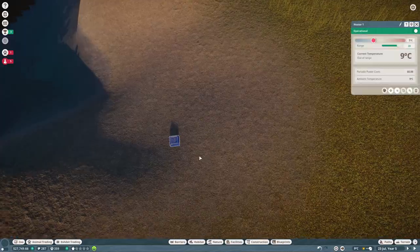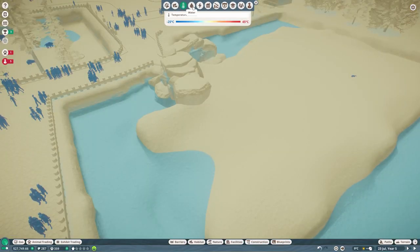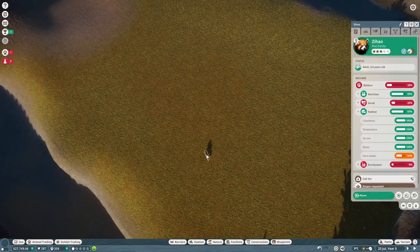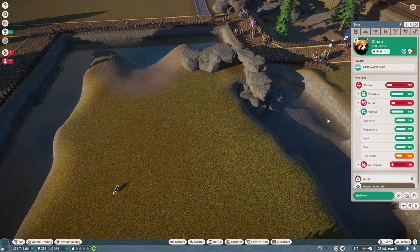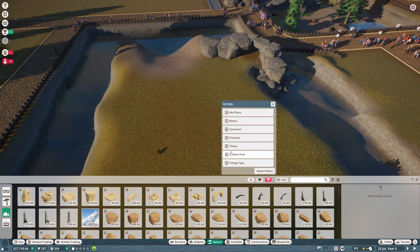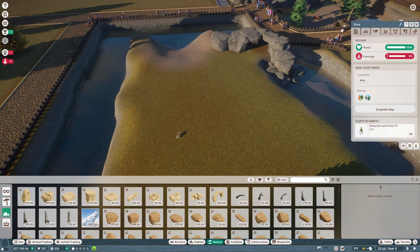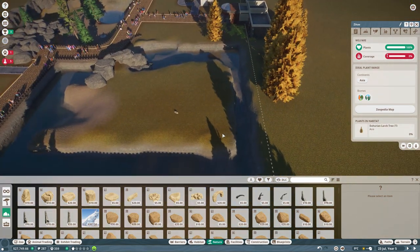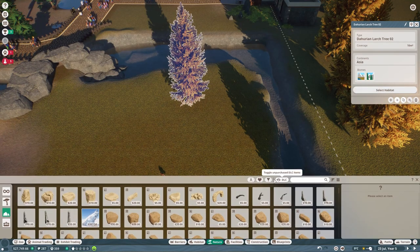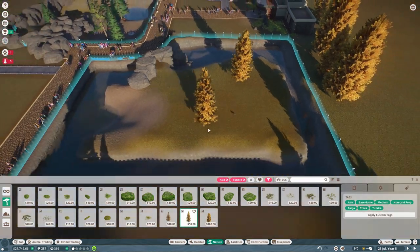They've got access to clean water because it's touching this water pump here - so that's all being pumped, it's all connected. He should have a lot of those needs met now. He's not going to be happy because of the space and we don't have any climbing. I'm going to put some trees in now - that's going to help massively. I'm going to filter by where he's from. He's from Teja. One of the trees is already in the habitat - oh it might actually be from the right place. We are in the right biome. Let's go Asia and see what comes up under trees.